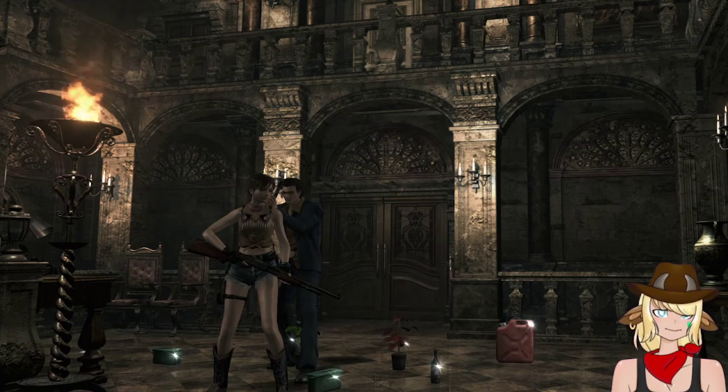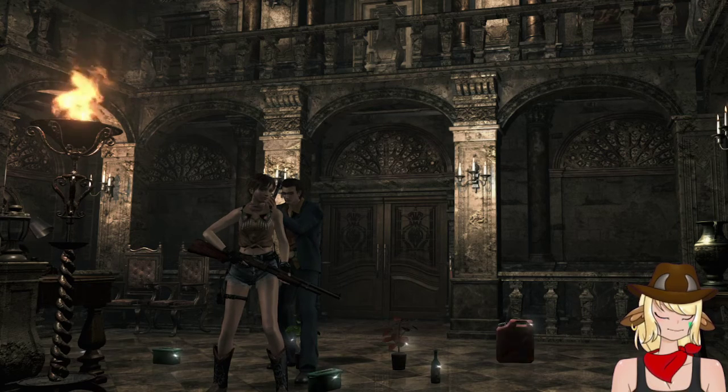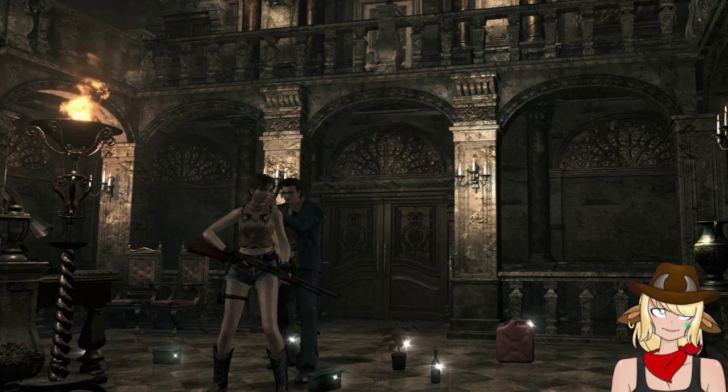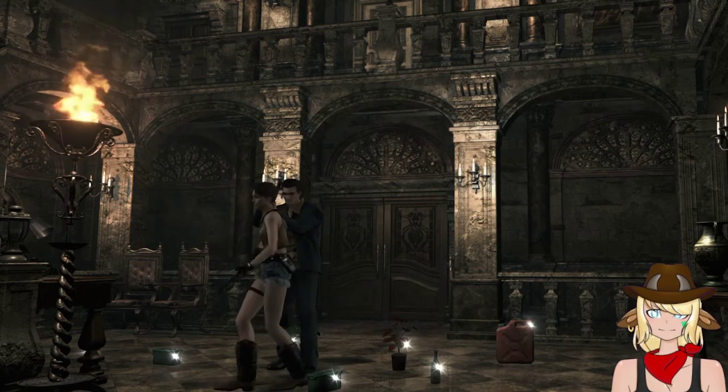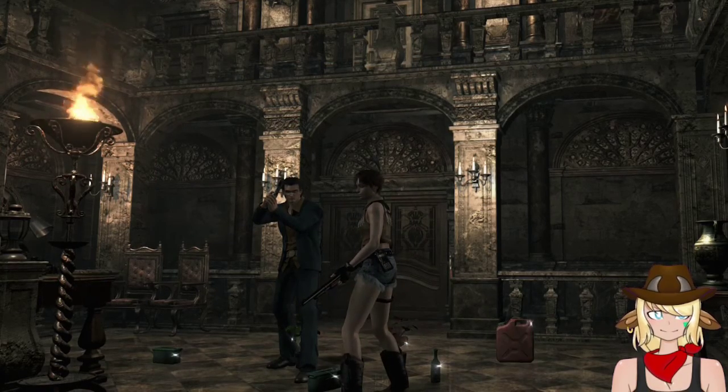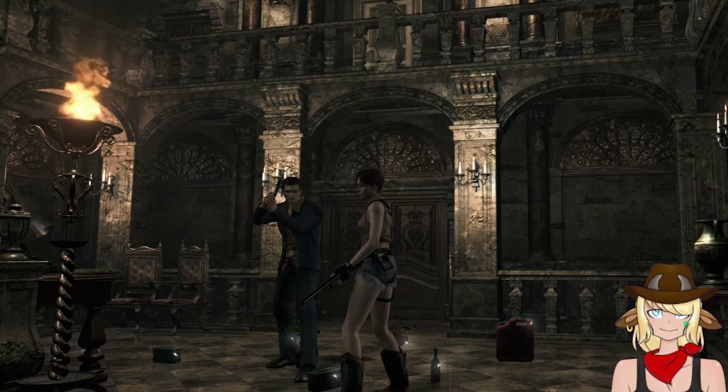We got the key, which then led us to that room, which then gave us the lighter fluid, which is gonna let us probably go into another room. That candle thing — I'll have to find what room it is again, but it was right by a door. So I'm sure we're gonna be able to light that now, which is really awesome. I'm super, super hyped. Things are starting to pick up and start rolling.